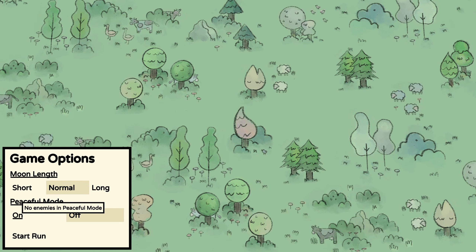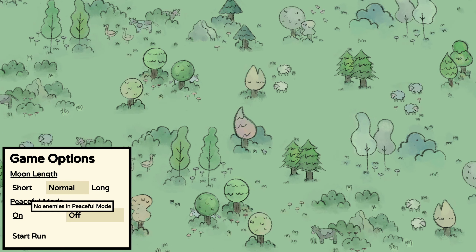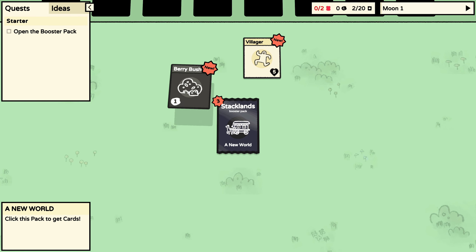Hello everyone, Flamebot here and welcome to a game called Stacklands. This is like a little card game. Moon length: normal, peaceful mode off — there are enemies!